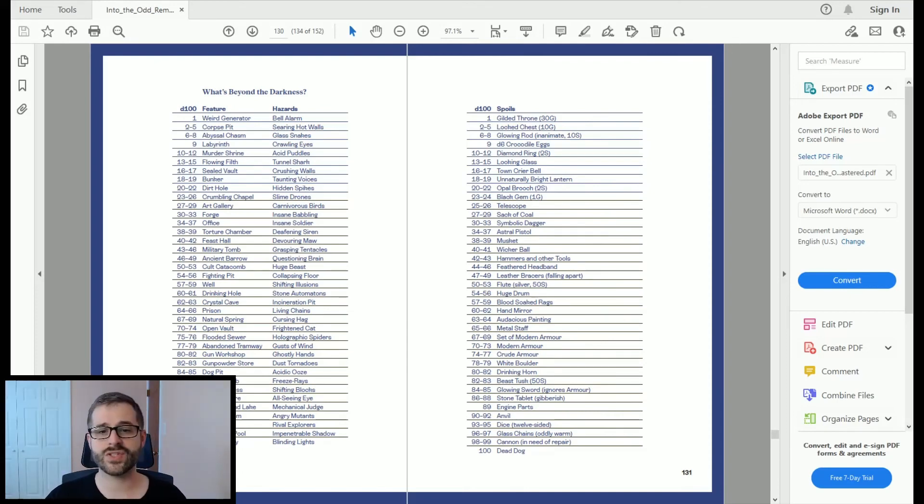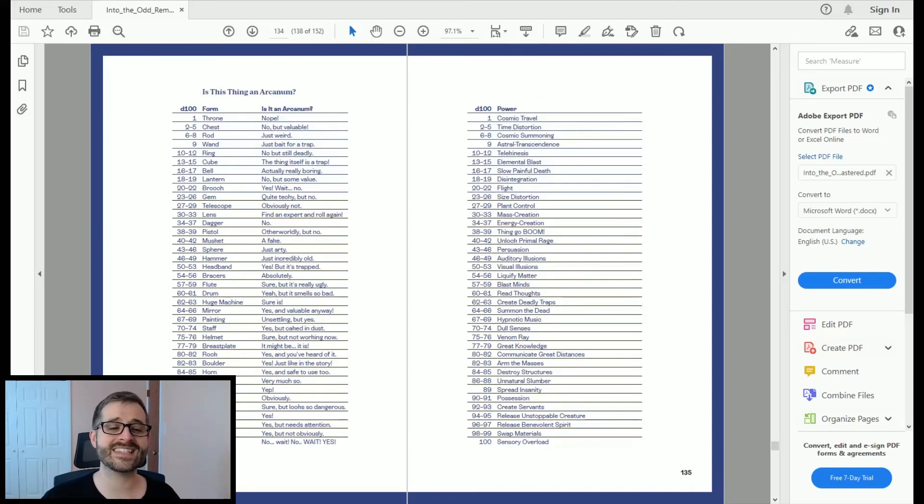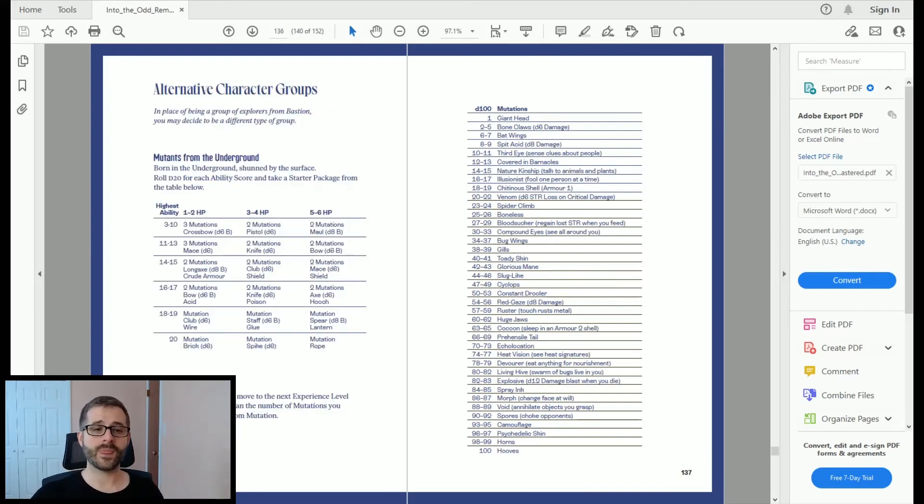There are also tables for the quickest route across town, Bastion's greatest businesses, weird creature inspiration, and even 'is this thing an arcanum?' — some really cool tools at the end of the book for the referee.